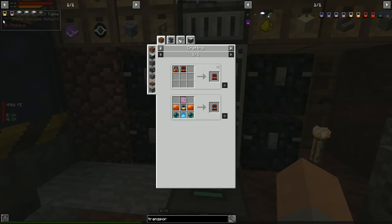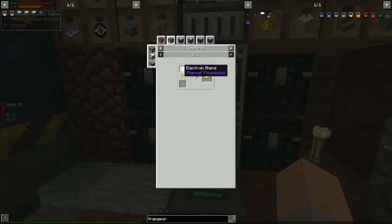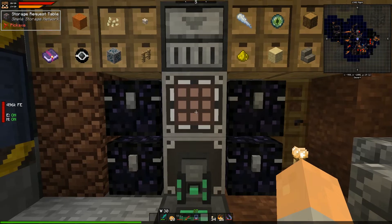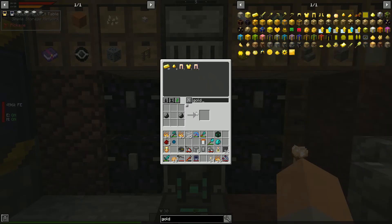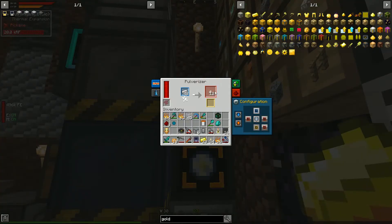For the hardened transporter we need an invar plate, a tin ingot, and an ender pearl — easy, provided we've got invar done. To upgrade further to the reinforced version we need electrum plates, which require electrum blend — just gold dust and pulverized iron — so we'll also need to pulverize some gold.